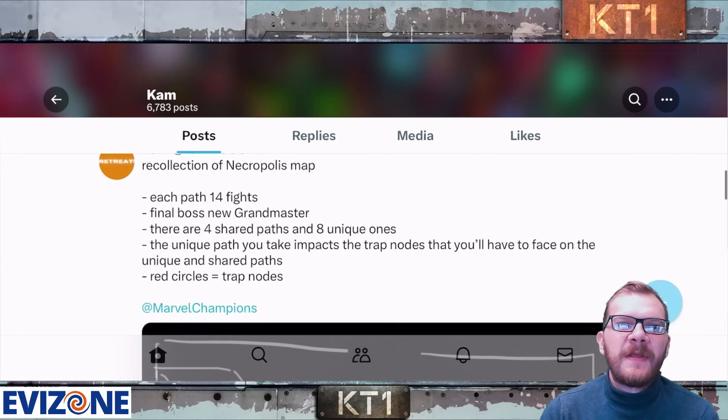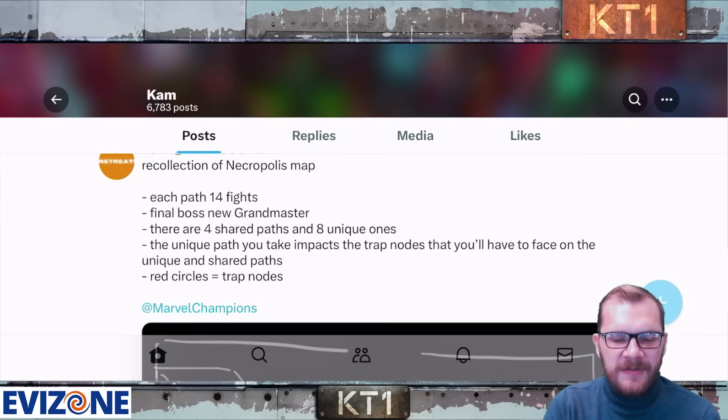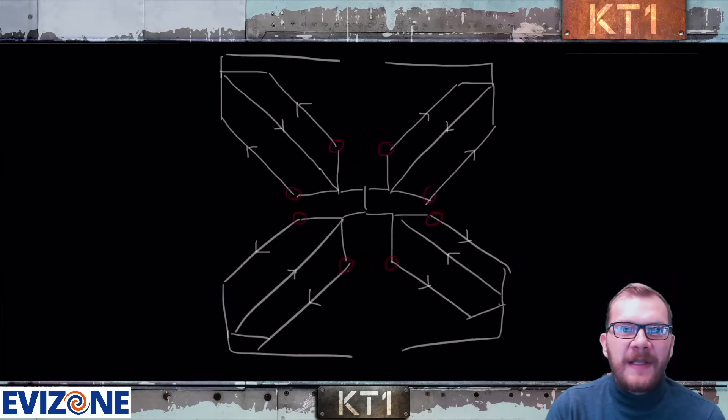Each path has 14 fights, with the final boss being the new Grandmaster. There are four shared parts and eight unique ones — that doesn't mean we'll have to do it eight times; it will be eight total clears with eight times fighting the Grandmaster. The unique path you take impacts the trap nodes you'll face on both the unique and shared parts. Red circles equal trap nodes.